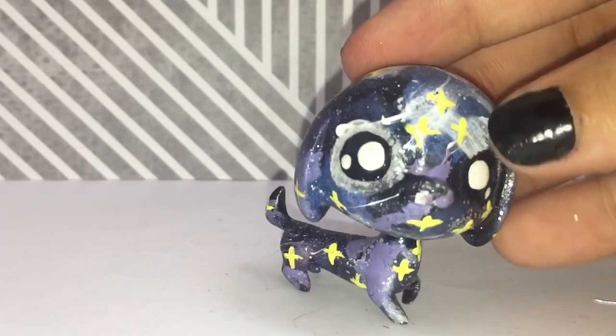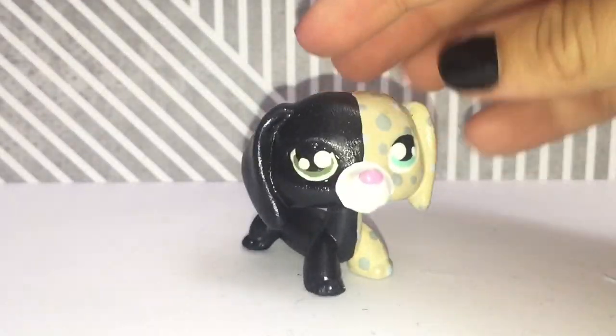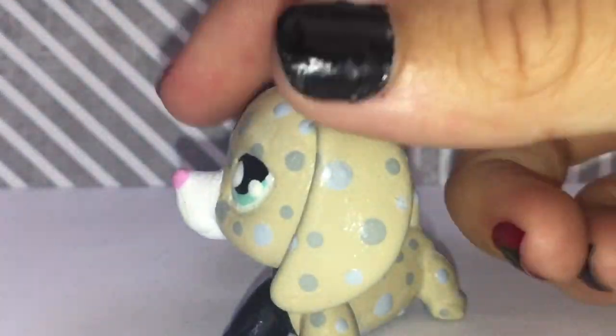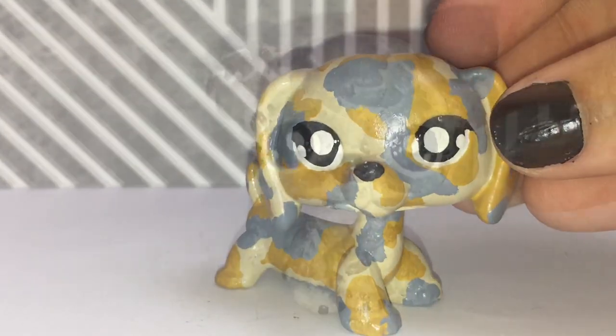This is Estelle — she's two-faced, basically split down the middle with two different color eyes, and I love her. Honestly forgot her name but I really like her, just very simple and cute. Random poodle.